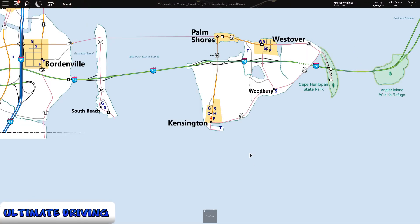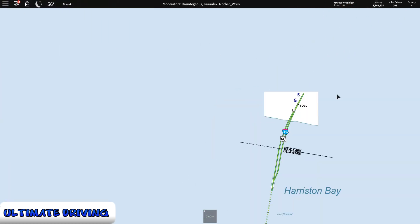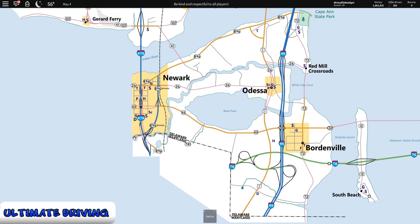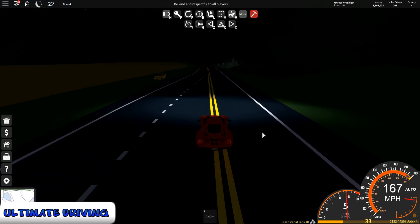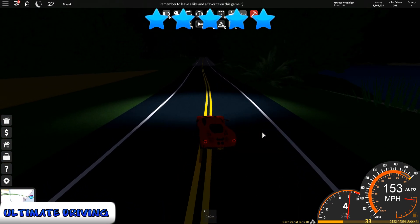When it comes to the actual map in Ultimate Driving, it is absolutely insane — so insane that there have to be separate Roblox games to actually see the entire map because it doesn't all fit in one game. It's absolutely unreal and the map is super detailed; it actually feels like real life. Hands down I'm going to give the map in Ultimate Driving a 5 out of 5 stars because it is hands down the biggest and most detailed map out of all the games.